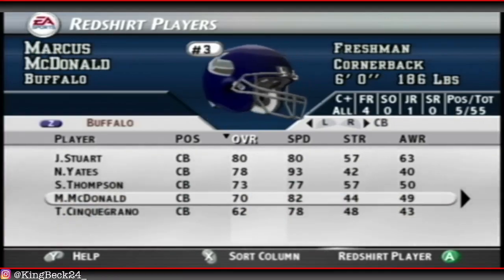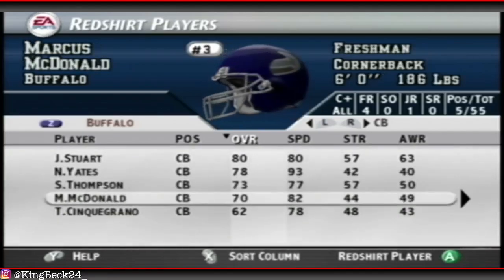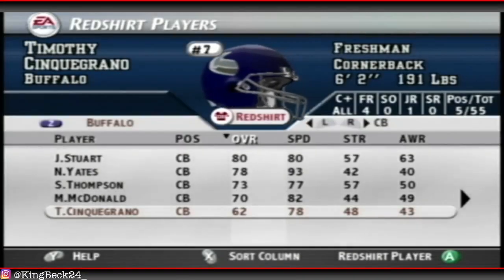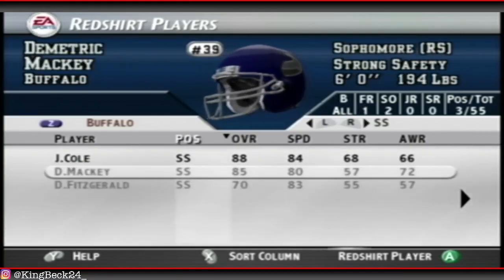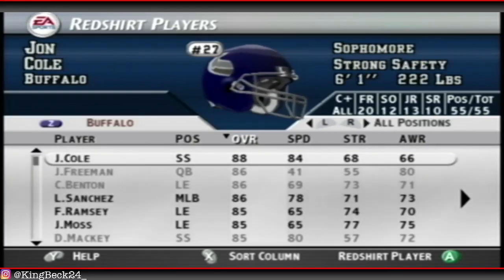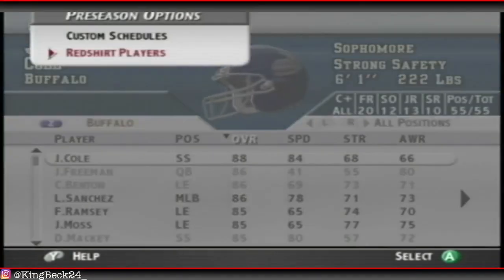At cornerback we have a ton of talent - all freshmen except for our top guy who's a junior. We can only redshirt the bottom one, so that's fine. Free safety, no one to redshirt. Strong safety is 88, very nice. Kicker and punters, alright. So that's all we're doing for redshirts - only have two or three total. Not too many.